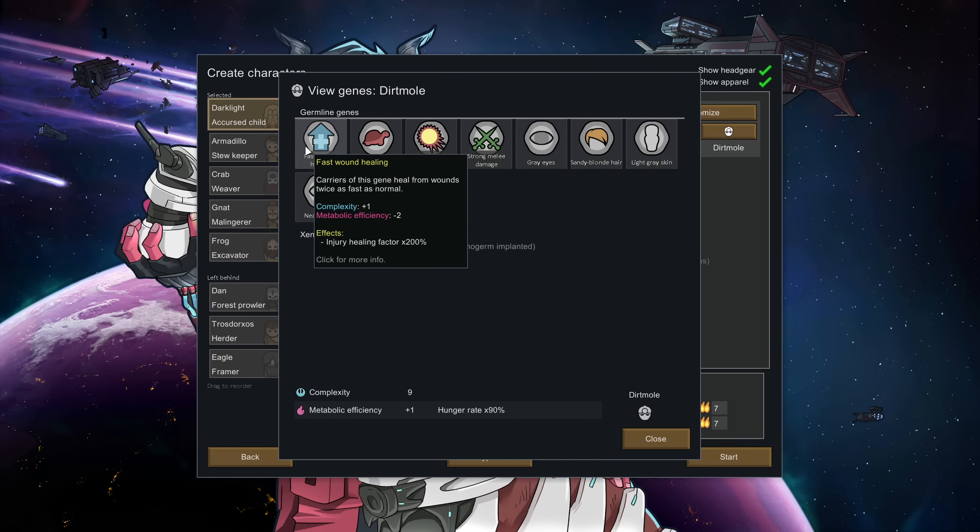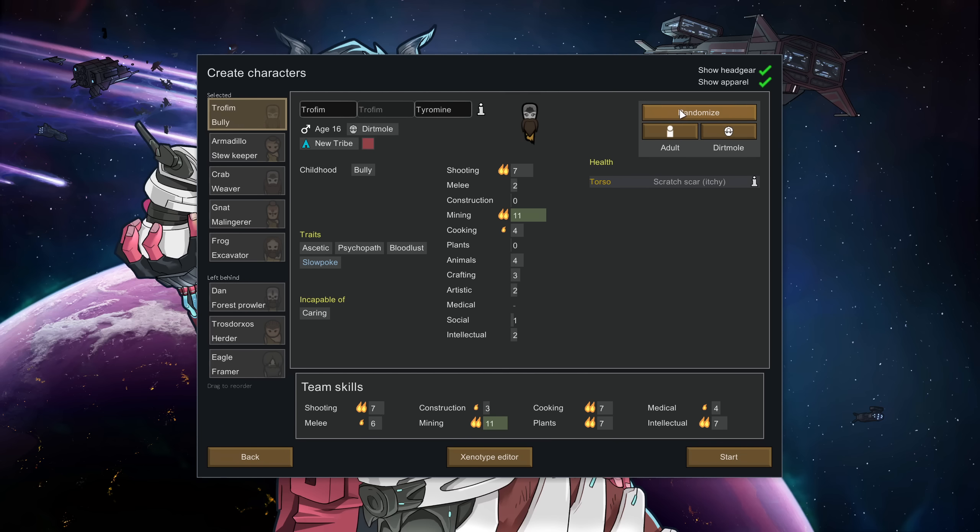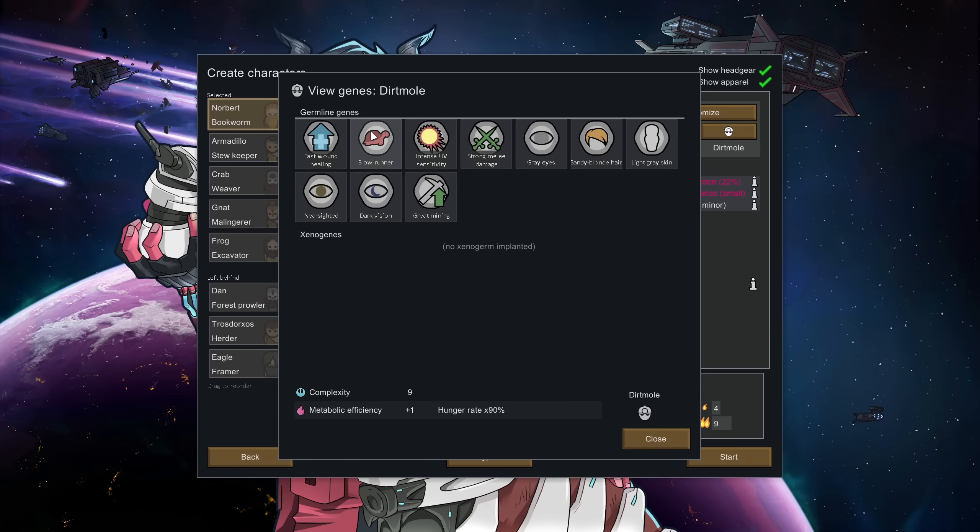Dirt moles have fast wound healing — they heal injuries twice as fast. However, they're a slow runner, which forces the slow poke trait on them. If you spin these as much as you want, you can see the blue slow poke trait never goes away no matter what pawn it is. This is one of the new introductions: you can now have traits that are hard-coded to happen because of your germline xenotype.